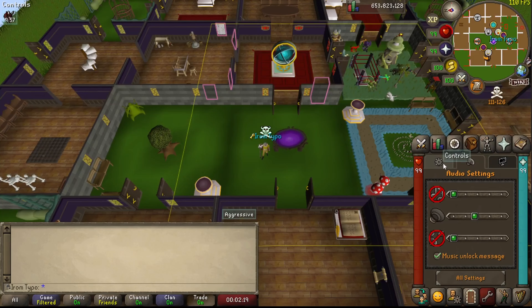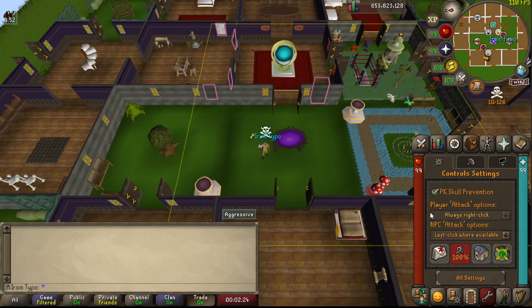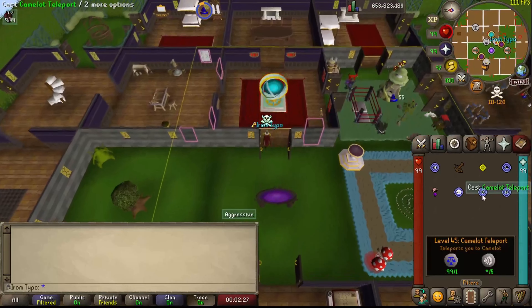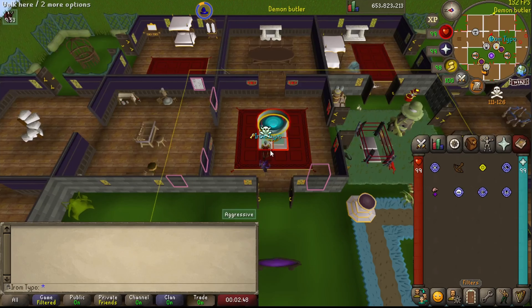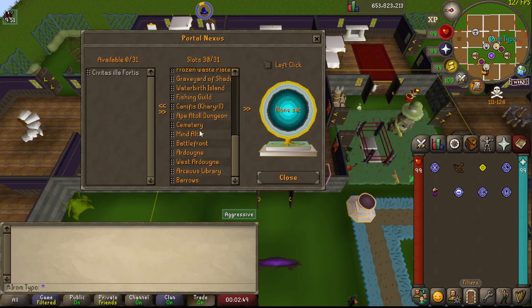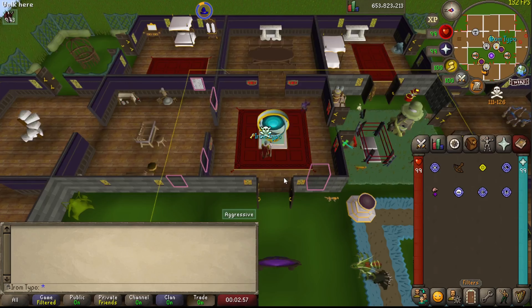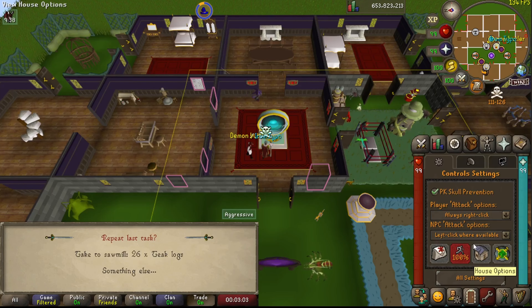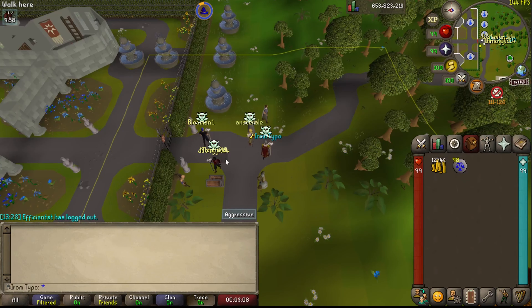Go to settings, press house options, call servant — one space, one space — then teleport back to Camelot. You can also set up a portal nexus or a portal to go to Camelot. Make sure it's not set to Seers' Village so you don't die.